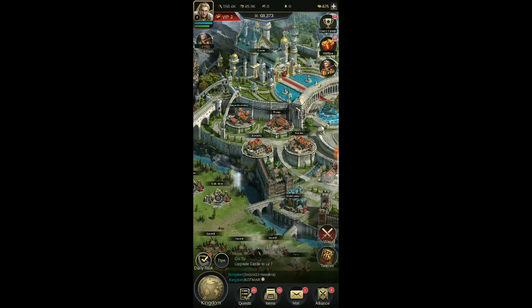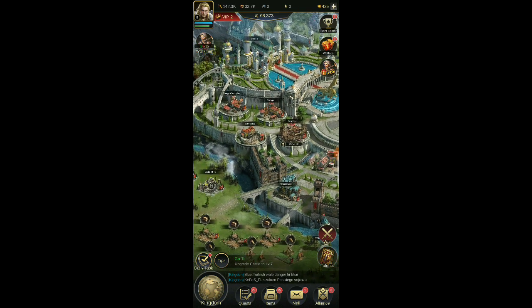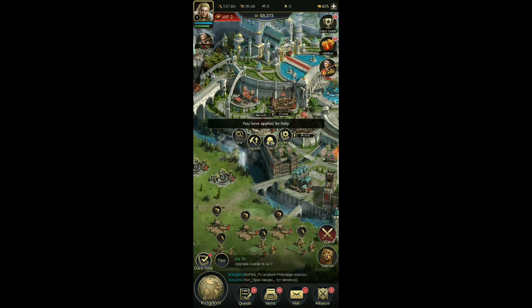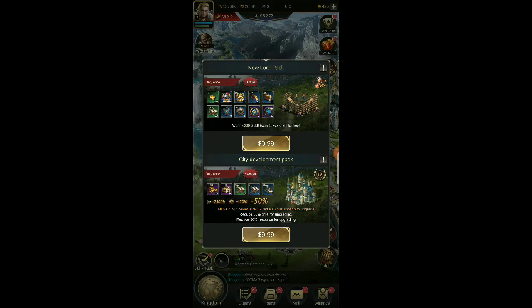We've got the siege workshop, range, stables, and barracks still to build up. Leveling up the stables will take two hours 41 minutes with 11 workmen — that unlocks heavy cavalry bowmen at level seven. I think we might be building a little too fast actually. I'm just going to put the minimum workmen on these to get them minimally upgraded — same thing with the range. We only have one workman left. I can buy a pack for 99 cents which gives 10 more workmen, but since the game isn't fully released yet I'm going to pass for now.